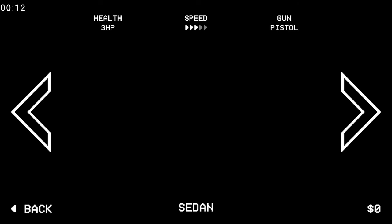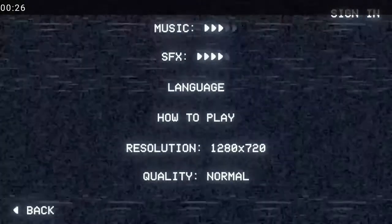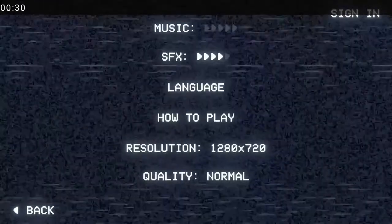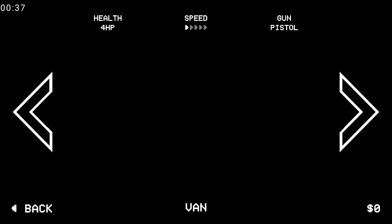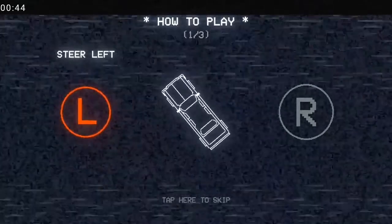This game has a lot of problems right now. The garage is blank. They will fix it in their next update. Graphics is only available for low and normal, and the resolution is only 1280x720. The map selecting has a problem too — you can't see anything. Let's check out this game right now.